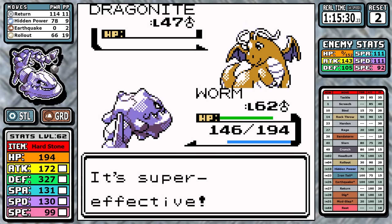Moving on to Espeon: in a perfect world it sets up Reflect, you Rest and set up Defense Curls, tank some hits, and time Rollout perfectly so that when you reach Venusaur you have a plus three or plus four Rollout going and can ride that momentum. The problem is that 30 base speed and the fact that Red is so much higher level means you don't outspeed pretty much anything outside of Snorlax. Let's just look at a few attempts in the background — it's not going good.